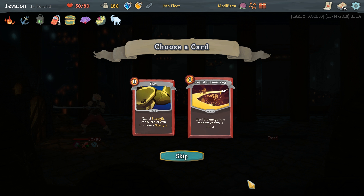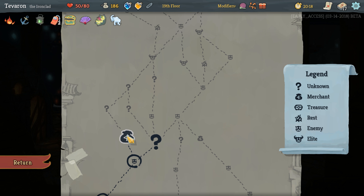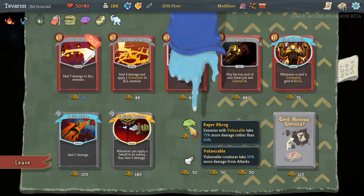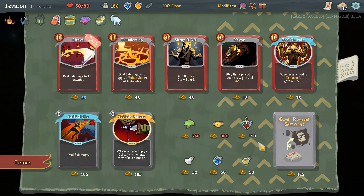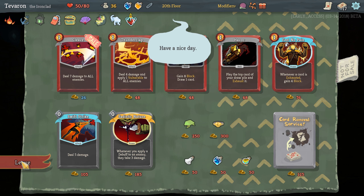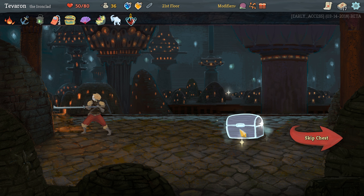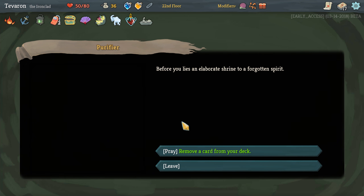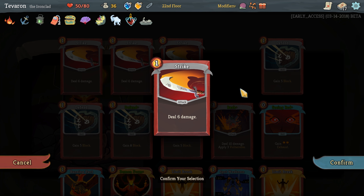Sword Boomerang — again, we need some more defensive cards, but Sword Boomerang is so good in a strength build. Let's do that. Let's see what's at our shop, even though we don't have a ton of money. Oh, Paper Frog — I would have loved to have been able to get you. Extra healing could be really good for us. I think we're going to go with the Blood Vial and heal a little bit extra. Hopefully these elites are not the death of us. Let's remove a card — it'll be a basic strike. Don't want to remove our Defends; they're the only block cards we have.